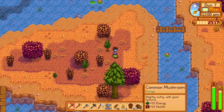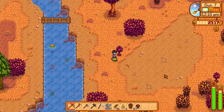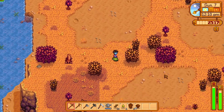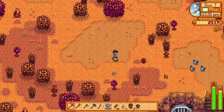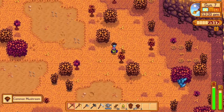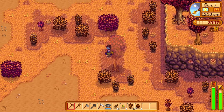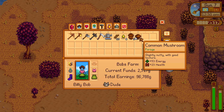I want to show you how to get a common mushroom. You have to find it on the ground during the autumn season, the season after summer and before winter. You can find common mushrooms growing on the ground and you can right click them to pick them up.